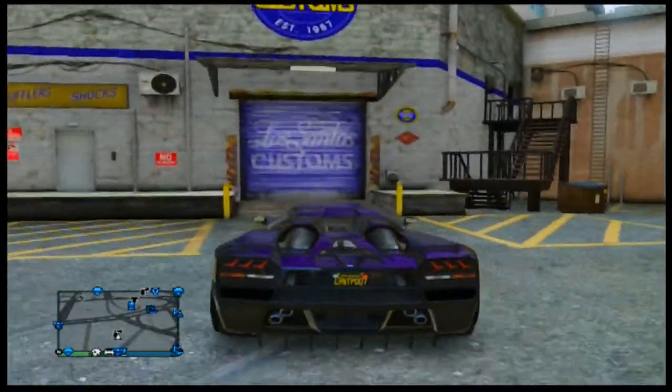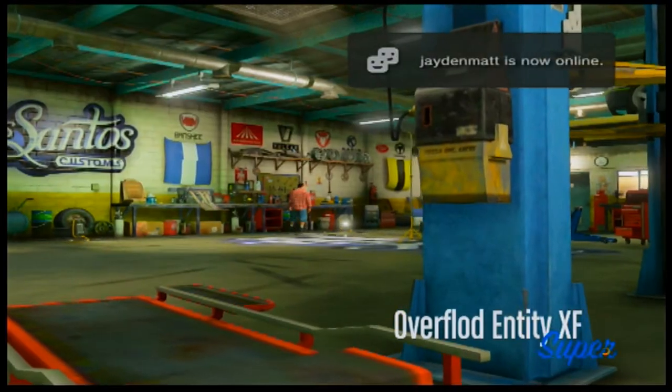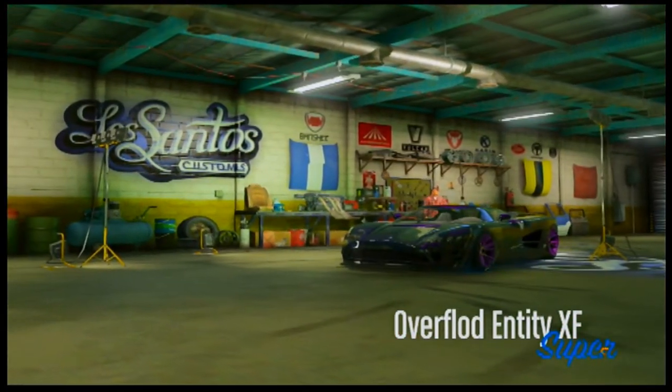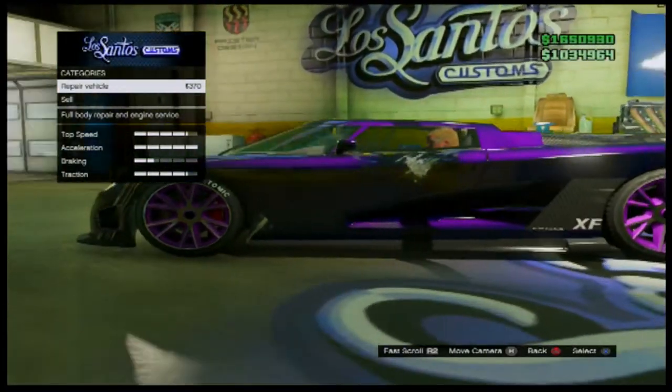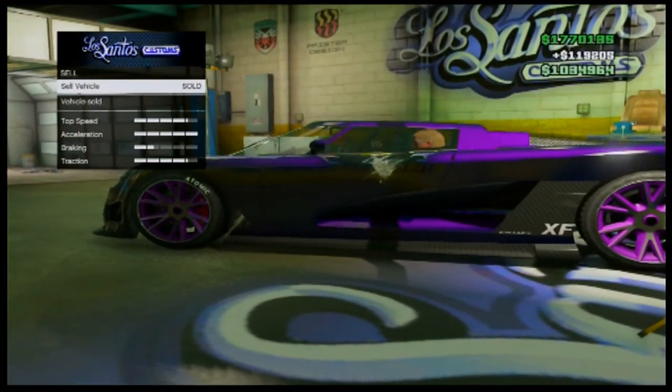After that happens you are now cleared to go into your garage. If you want to keep the car so you have two of them, just drive back out and drive straight into your garage. But if you want to sell it and get some money, just sell it.